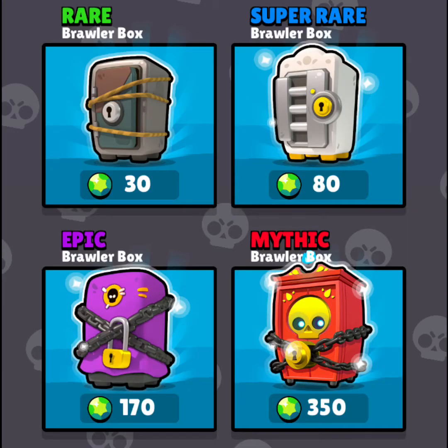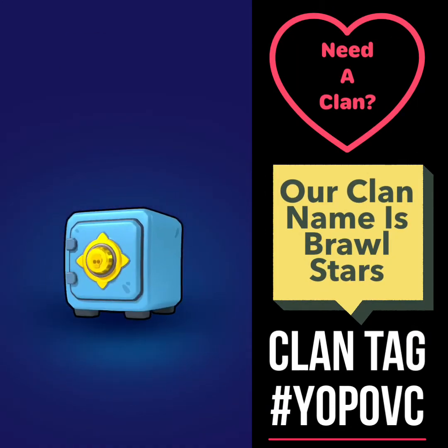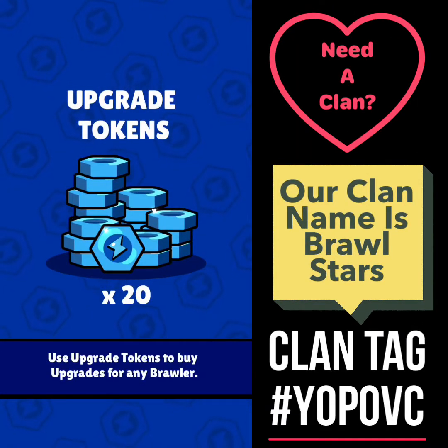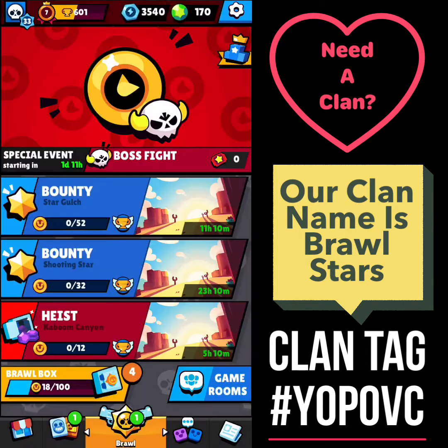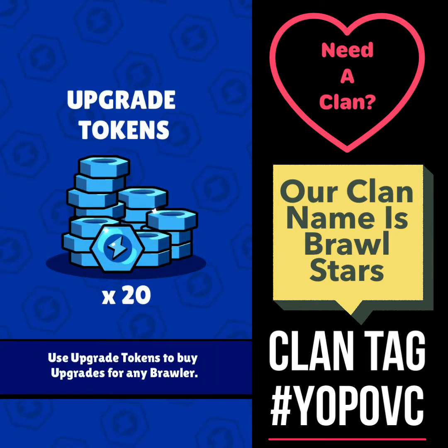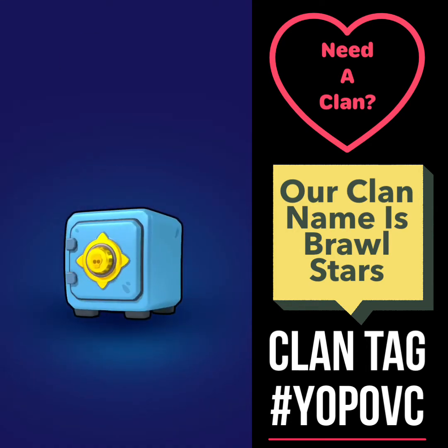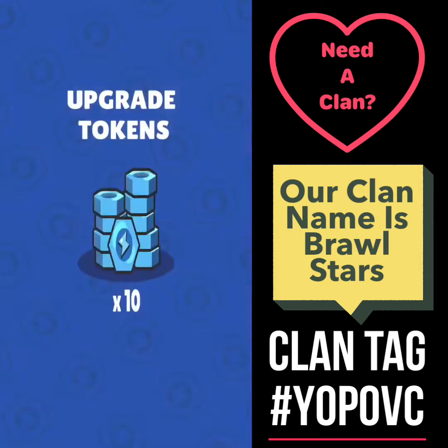Now looking over at the shop, I can see that I have enough gems to open up an epic Brawler box. But first I'd like to open up some Brawl boxes and recruit for my clan. Do you need a clan? Her clan name is Brawl Stars. Now we got a clan tag — I don't know if it is a zero or the letter O. I'm gonna pick zero. Y0P, 0VC.